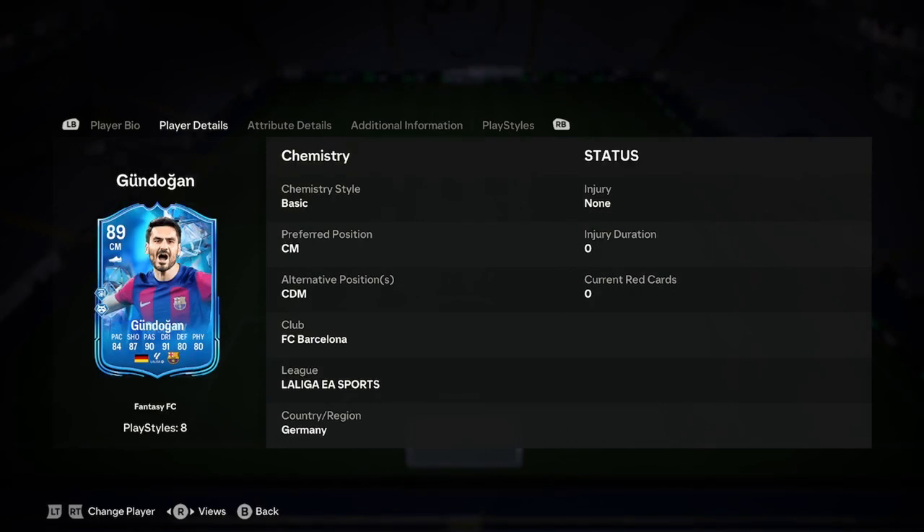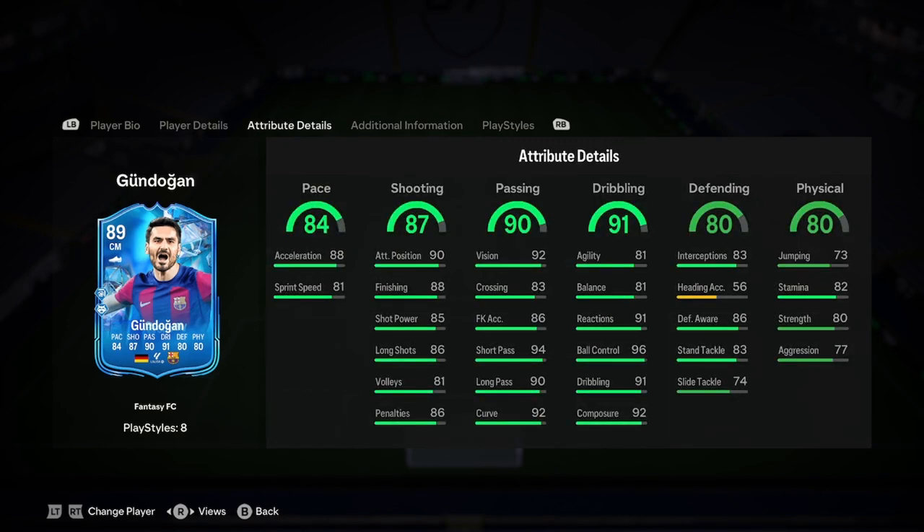If you need a CDM, go buy someone else for 500k. He plays for Barcelona, so it should be nice and easy to link him — even if you just get Stegen in goal, that's literally a perfect link. That's fairly nice.